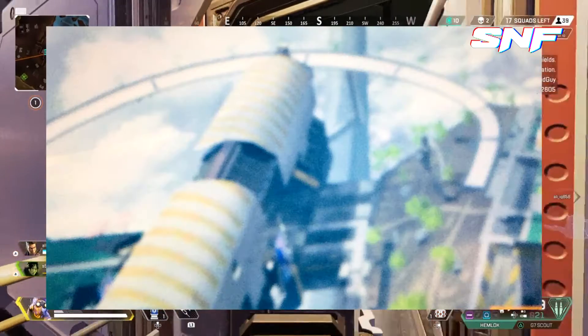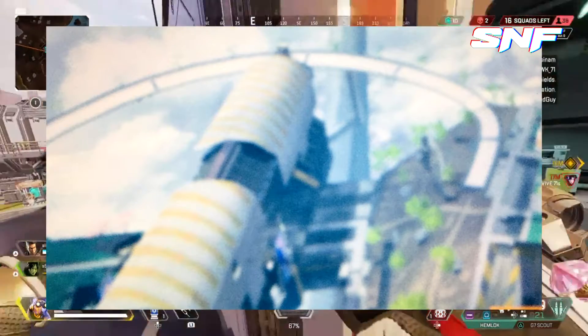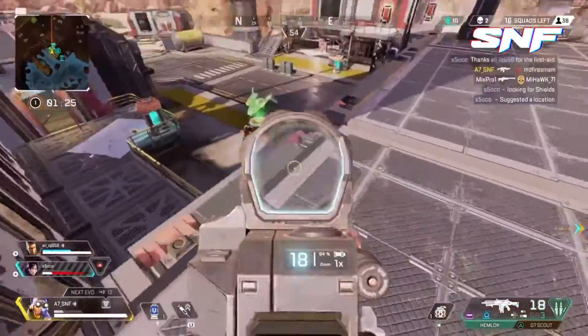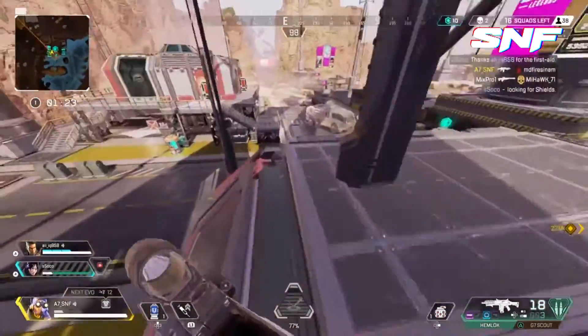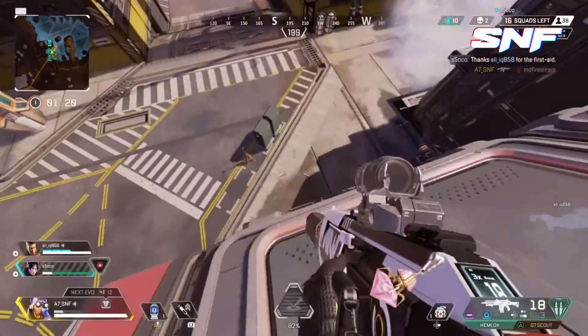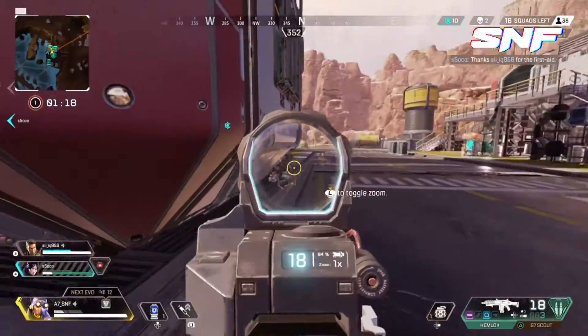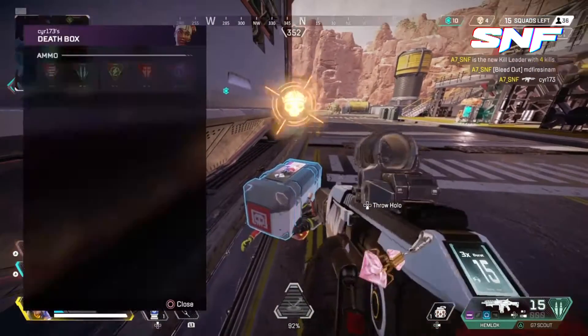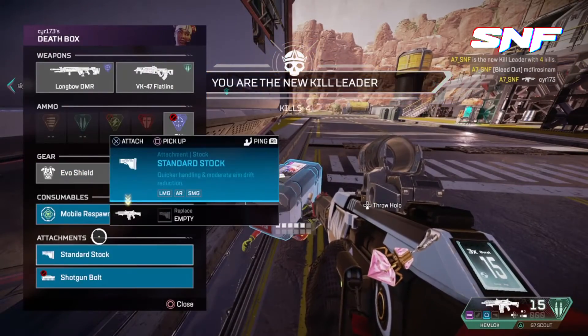This should be our first official look at Olympus. Although there may be some concerns about the size of the map from these images, the Trident vehicle has been added because Olympus is apparently a big place, so we'll just have to wait until we can play it ourselves. Season 7 of Apex Legends starts on November 4th. That's all I got for today — I'll see you guys in the next one.